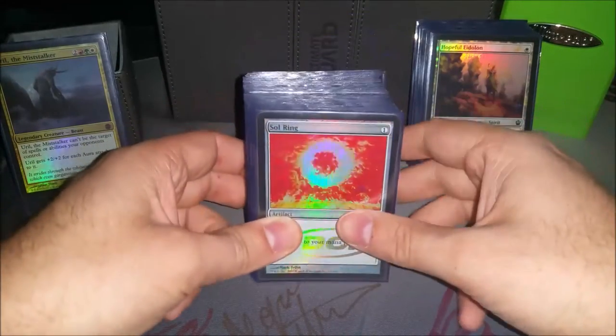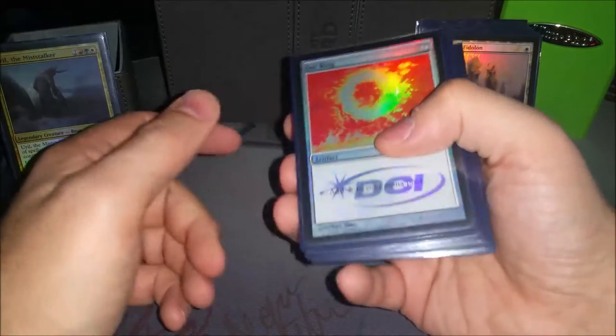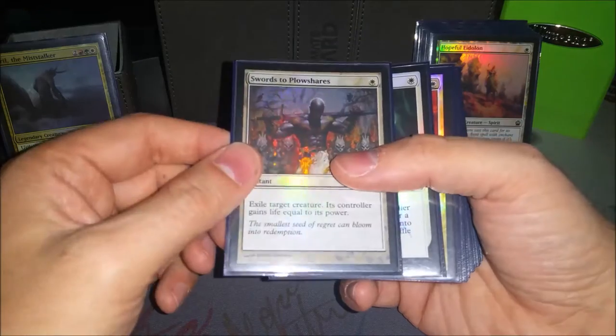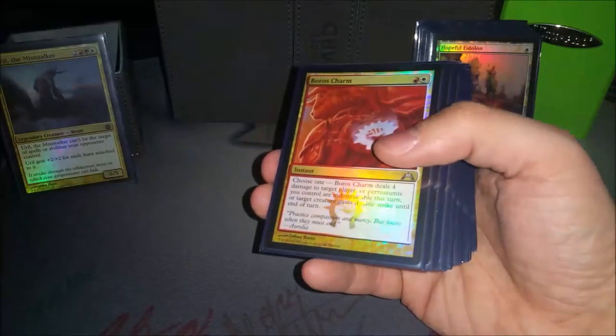On to the non-creature, non-land spells. The only artifact I believe I have in the deck is a Sol Ring, because why would you not run Sol Ring? Swords to Plowshares and Path — cheap removal.